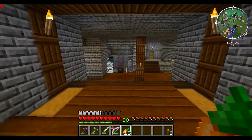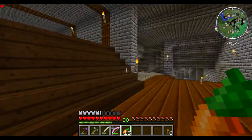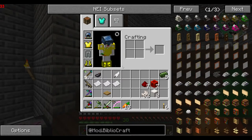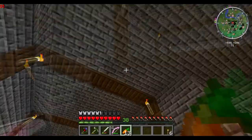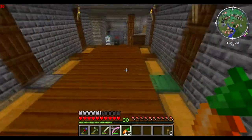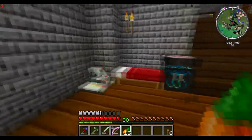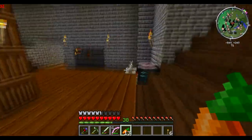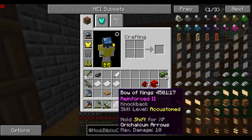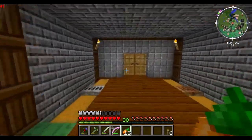Hey guys, thequack45 here, and today I have episode 14 of my Versatec Survival series. In this episode I'm going to be showing you a little mod called Bibliocraft and one thing from it I'm going to be making use of, to remind me what I need to get done as the series goes on. I also forgot to mention something about the microscope, and I'm going to show you upgrades for Tinker's Construct weapons, tools and stuff. So let's hop to it.